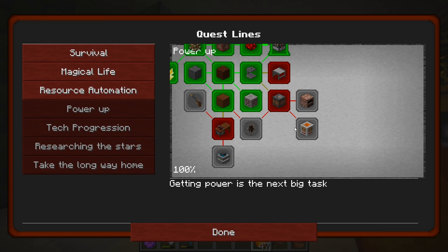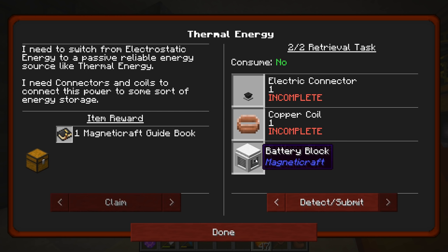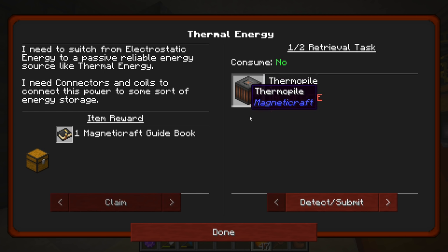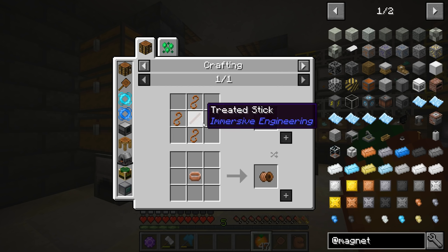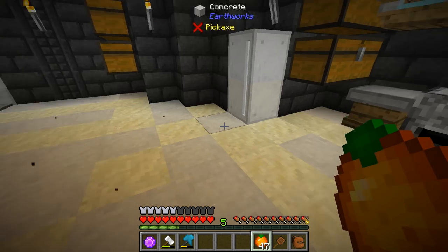Let's take a look at what's next in our advancements. As we're progressing in the technology tree, it says: 'I need to switch from electrostatic energy to a passive reliable energy source like thermal energy. I need connectors and coils to connect this power to some sort of energy storage.' There is a battery box from Magneticraft, a copper coil, an electric connector where our power is going to come from, and we need to make the thermophile. Let's take a look — it uses plates with that machine block made from the motor. It's going to require a little bit of processing, because we need to make copper cables.